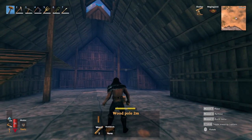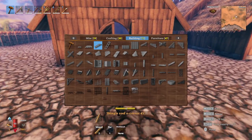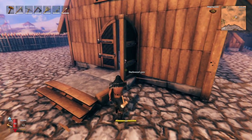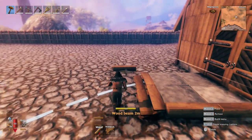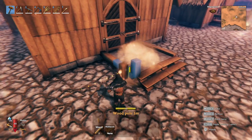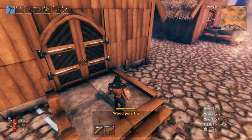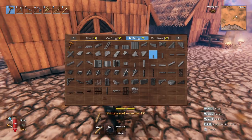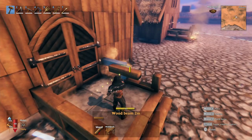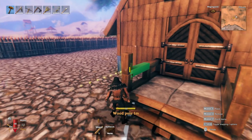And we also want to go ahead and make sure that we have capped off all of our extra supports. And lastly, we're going to go ahead and finish off with the porch. So we need two stairs and then we need some wooden poles. We're going to close this door just so it's out of the way. And we can go ahead and put these wooden beams here, and then we'll go ahead and add these one meter wooden poles just for the baluster railing look.